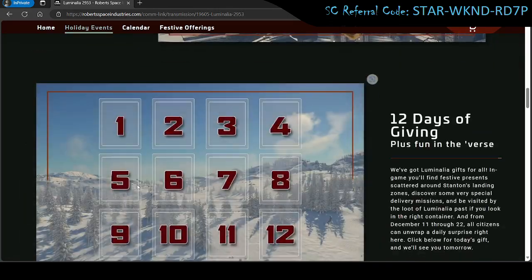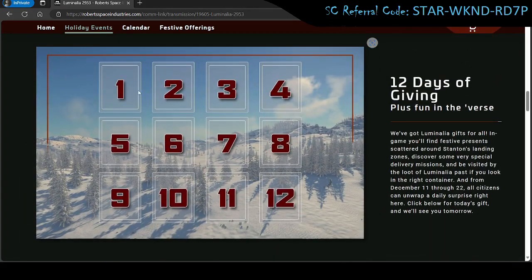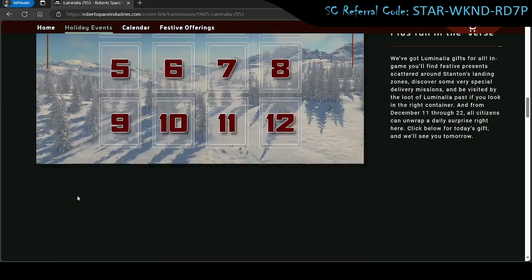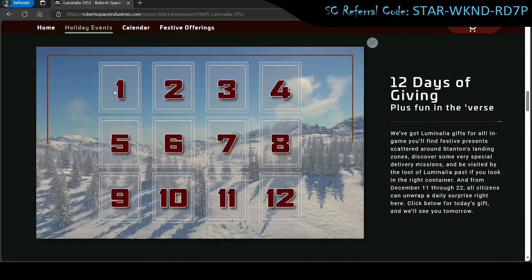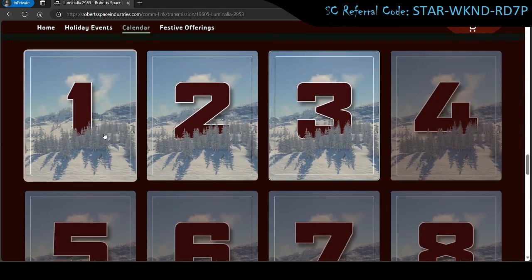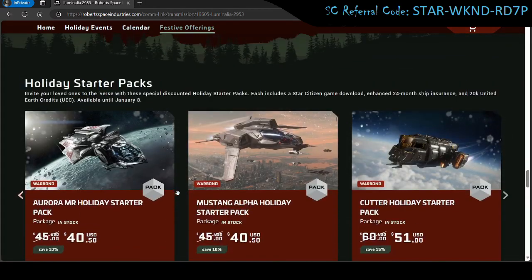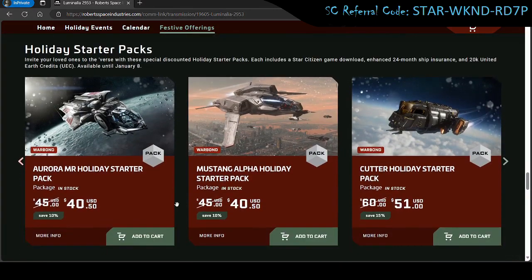You can read through this if you'd like — it's just talking about the different events. Once you have an account, they do have 12 little in-game gifts you can get each day, and if you miss out on a few days you can still get all of them for a few days after it concludes. Keep scrolling to see what they are, and here are the discounted holiday starter packs.